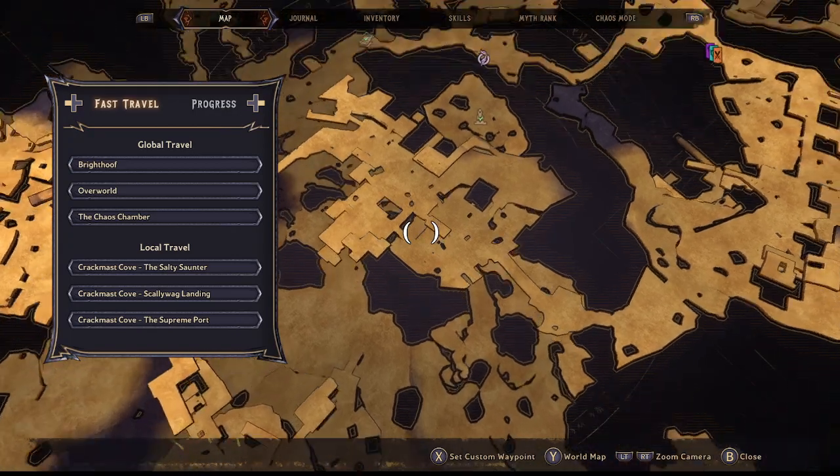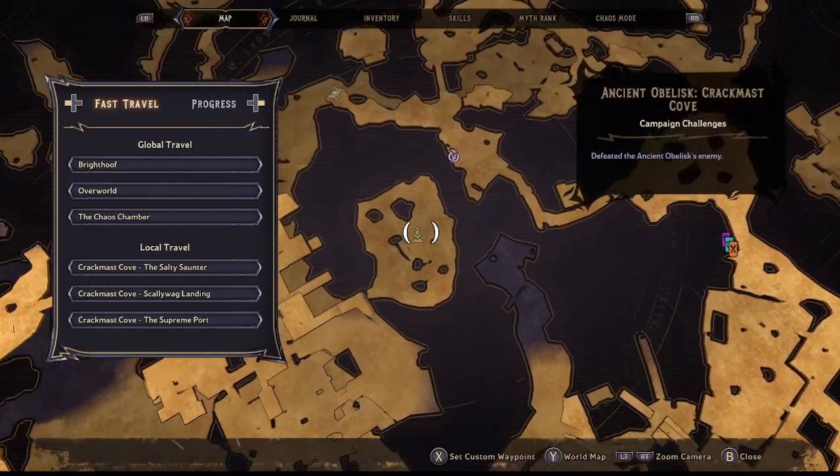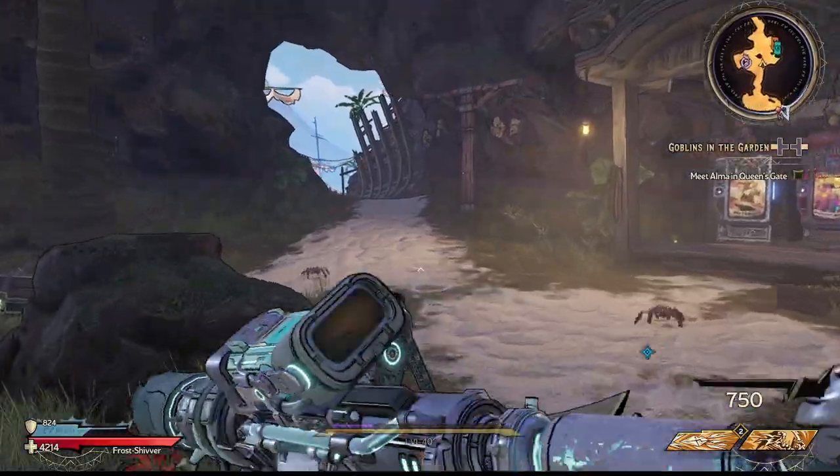When you go under here there's going to be a little waterfall, and there's the obelisk right there. You're going to be killing the boss at the end of the obelisk — I'll run over there and show you.